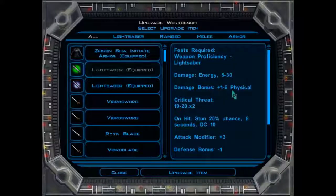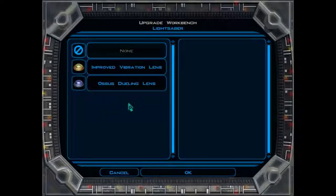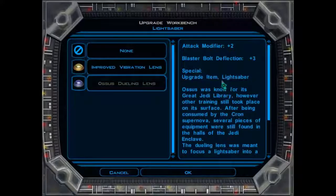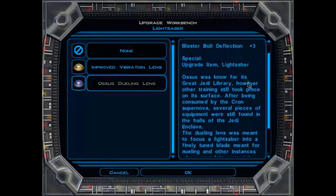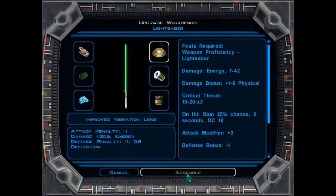I think this is the lightsaber we've got equipped. Let's upgrade the item. There was something here, the lens. We've got a couple of lenses here. So there's the improved vibration lens for 2-12 bonus damage, which is amazing, and there's the Ossus dueling lens — blaster bolt deflection plus 3. We're going to take a negative to the defense bonus here for the 2-12 energy damage. Let's go and assemble that one.